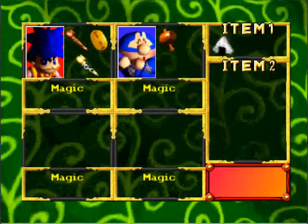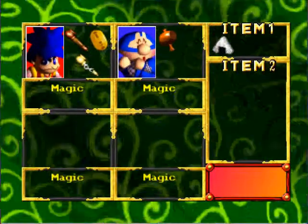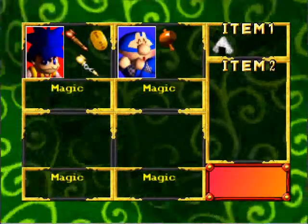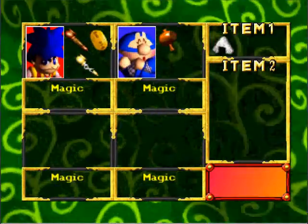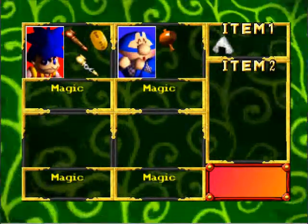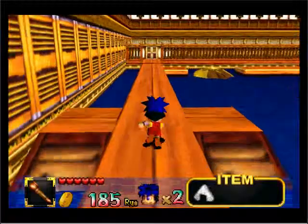That replaces the world map. The status screen shows the two characters we have, plus spots for two more characters. Item one is basically where our fishballs and armor go. Item two is plot-important items. All of the available weapons for each character are in the box next to them. Each character will get a special ability that they'll be able to use with the C-up button later on in the game.